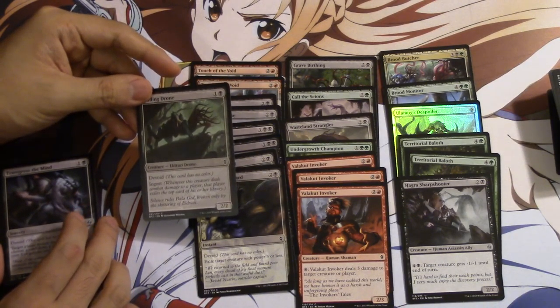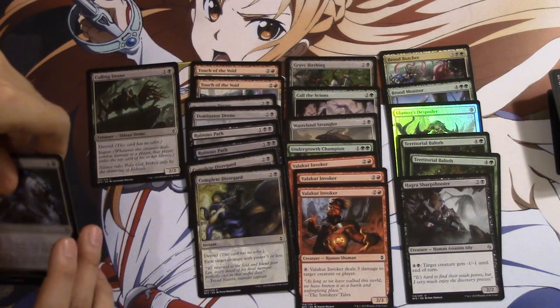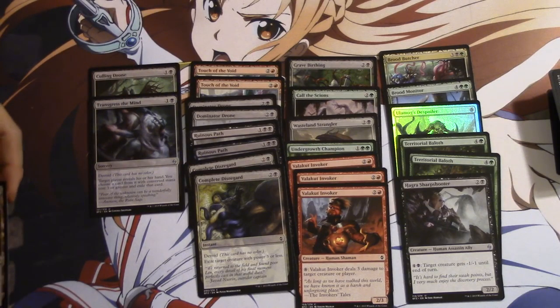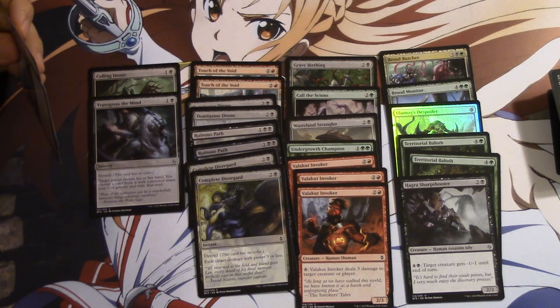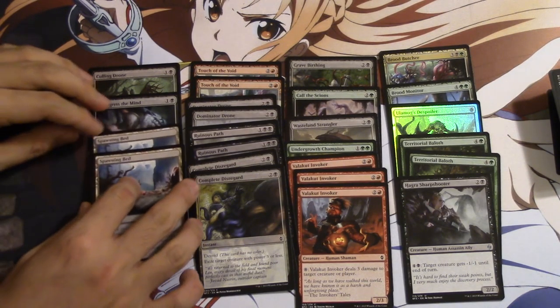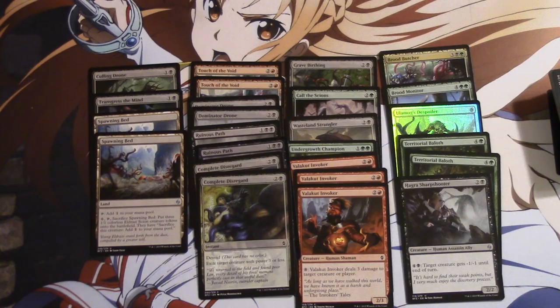A 2/2 with ingest that can turn on Wasteland Strangler on turn three — that's pretty good, you're getting a tremendous amount of value. Transgress the Mind is pretty much a discard spell — target player reveals their hand, you may choose a card with converted mana cost three or greater and exile it. That's to knock out bombs. People's bombs might be better than yours, but you have two Ruinous Paths, so even if they play a bomb — planeswalker or big creature — you can just remove it.